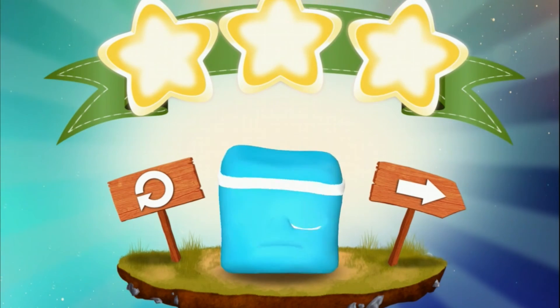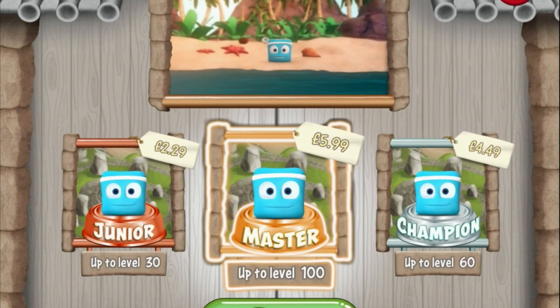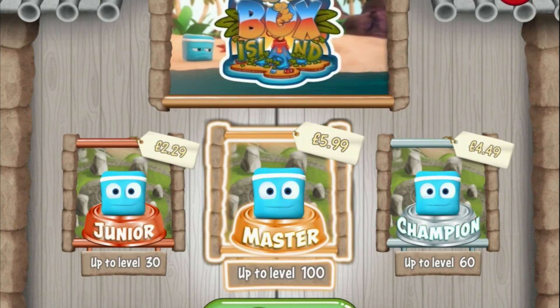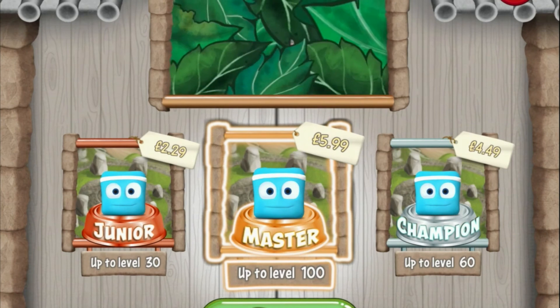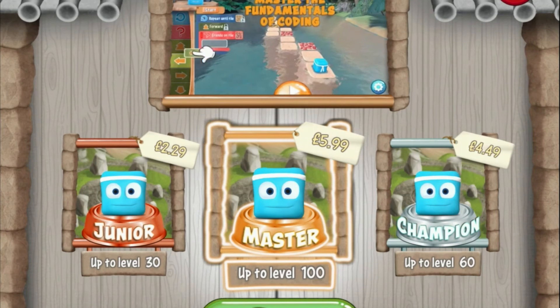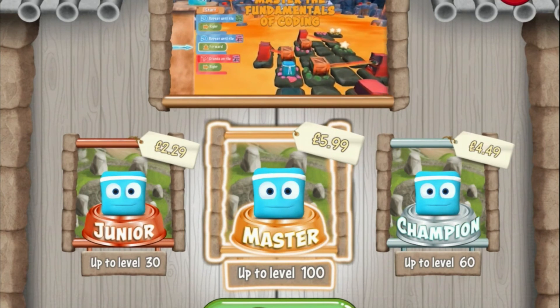After this point it should say, hey, do you want to pay? So these are the British prices: £2.29 for up to level 30, £4.49 for up to level 60, and £5.99 for up to level 100. So you can choose as a parent how you feel comfortable. I want to buy the whole thing really and play with my kids. I did programming at school but I've forgotten most of it, so I enjoy these apps.